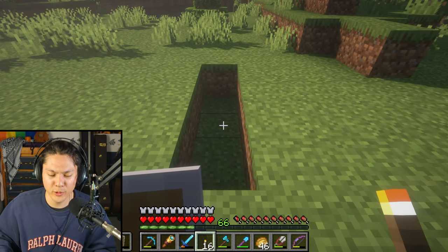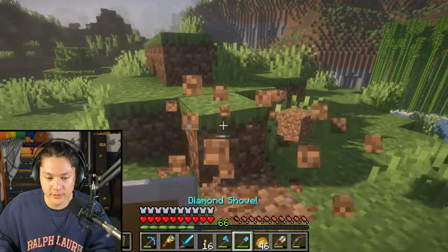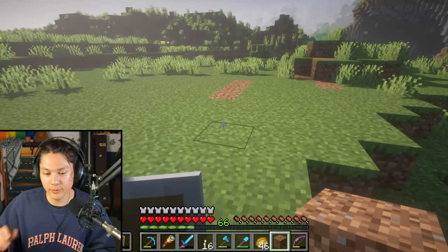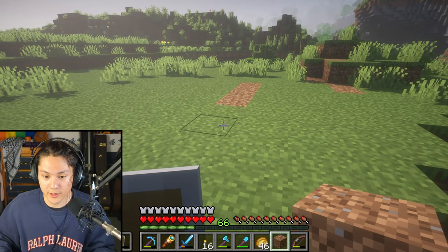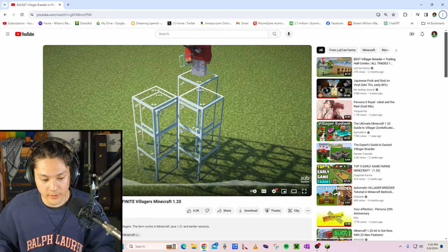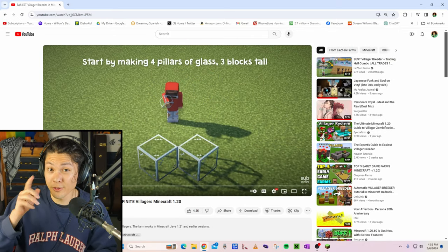I'm going to fill in this hole with some dirt — one, two, three, four. There we go. Now I'll have a place to build it. Let's go back to the tutorial and watch the first part.